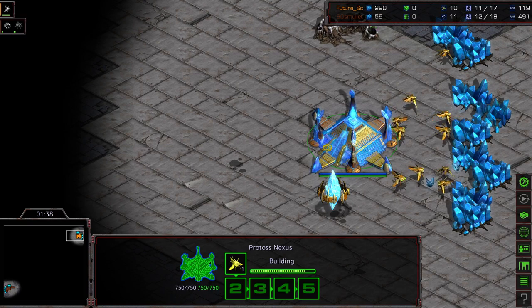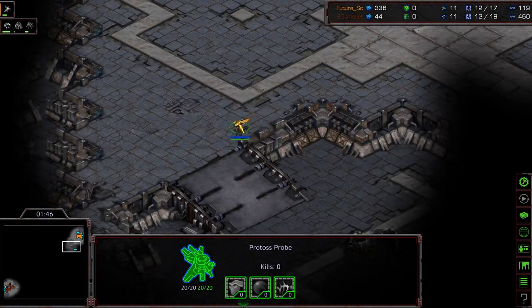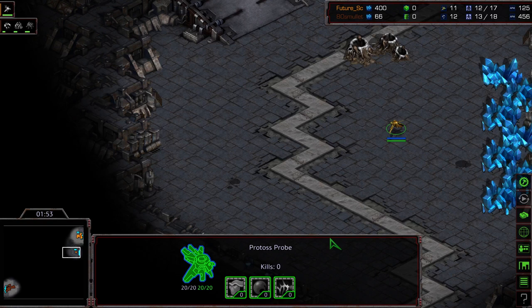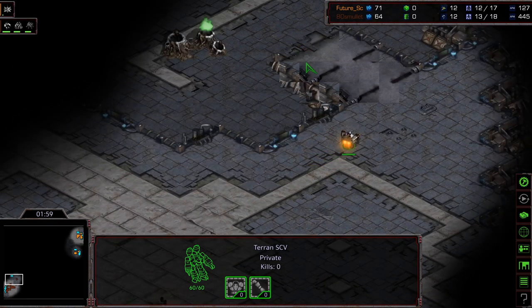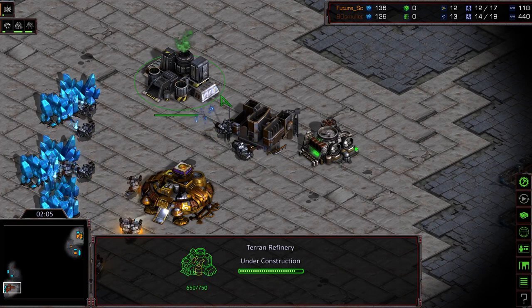So initially thinking okay, gateway, and then opting — nope — cancelling it. Loses some minerals, so that's going to slow it down a little bit. But instead is going... wow. That's very gutsy on a two-player map. Very gutsy. SCV scouts making its way across, and honestly this is just asking to be pushed on a map that benefits pushes.